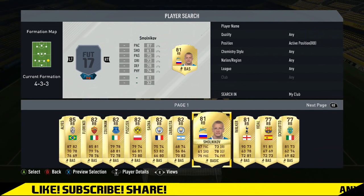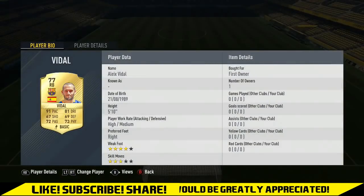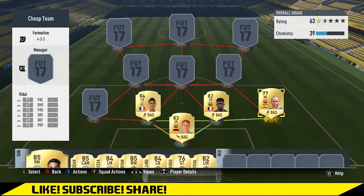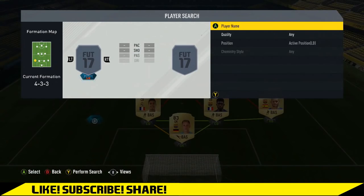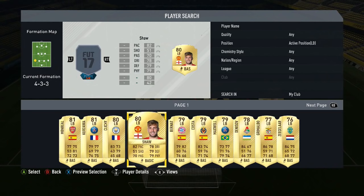Then we've got another Barcelona player — this is the last La Liga player in the team. It's gonna be Aleix Vidal and I think he's about 1-2k. It's stupid how cheap they are at this present time. I'm recording this during the early access.